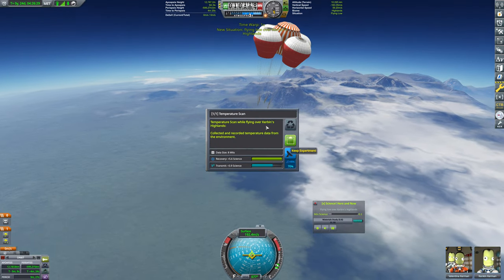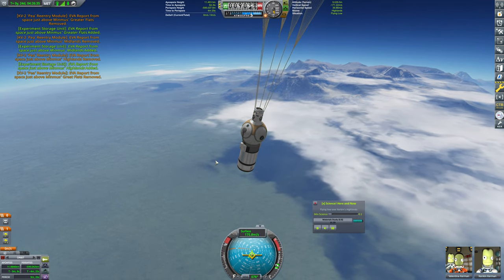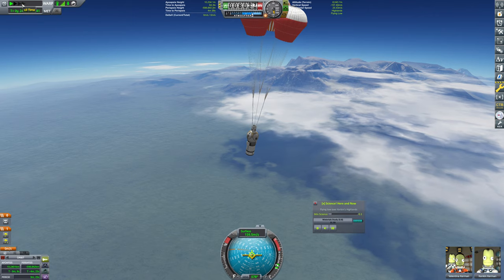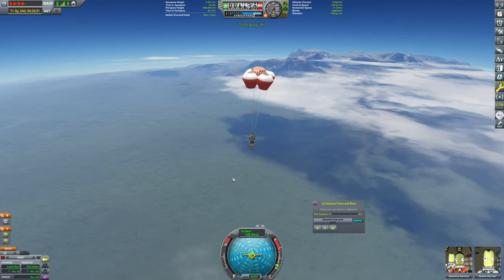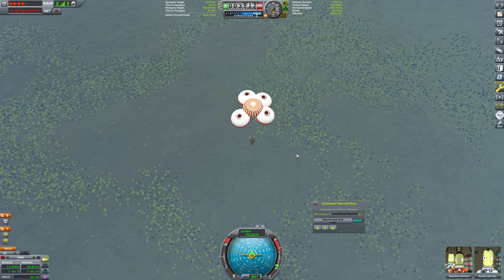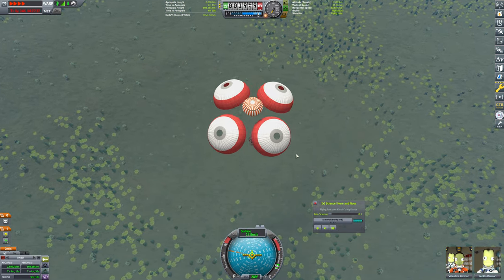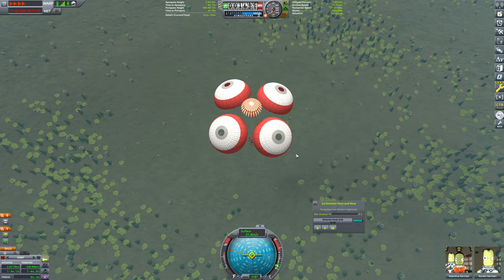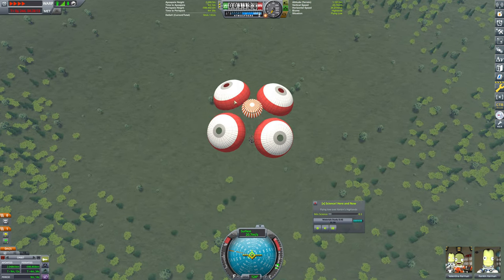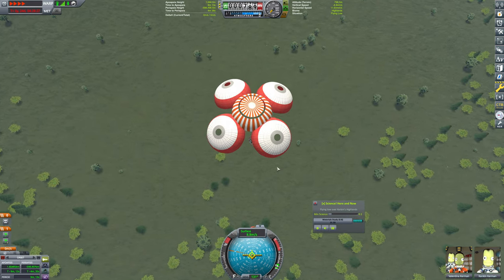We can actually grab a temperature scan flying low over Kerbin's Highlands — hilarious. We'll grab what we can, and this is going to be a lot of science. We'll physics warp our way down. We're 4 kilometers up, traveling at 100 meters per second. Drogues deploy, 20 meters per second.